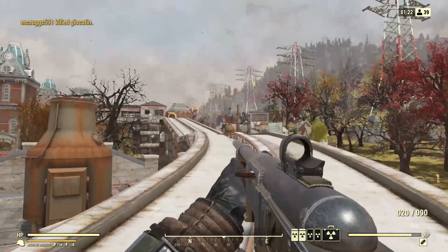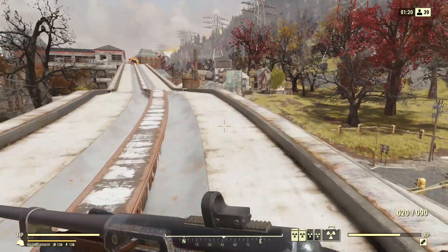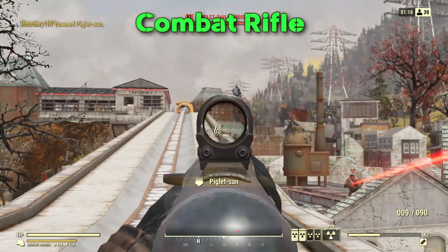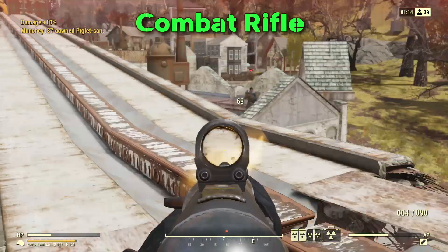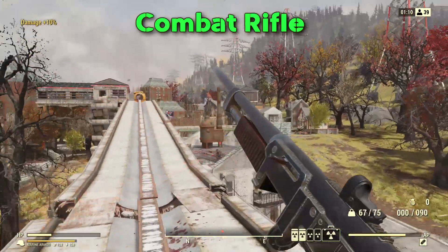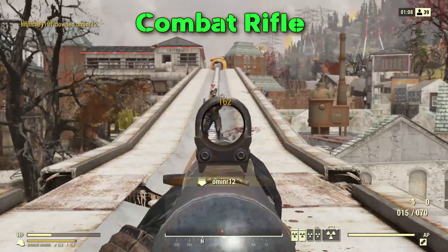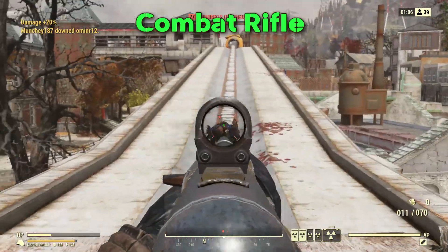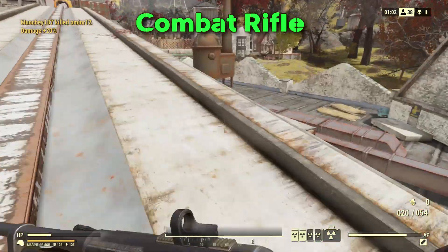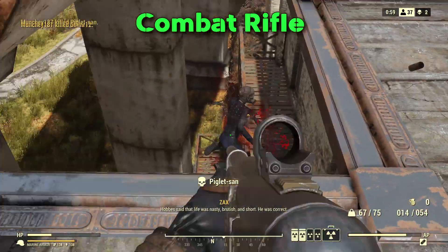Welcome back to the Madhouse everybody, Munch here bringing you a real fast and dirty breakdown for the combat rifle. A little disclosure: the first numbers you will see are with no perks, the second numbers you will see with perks such as Rifleman, Master Commando, and Bloody Mess. I got most of these numbers from a really awesome Reddit post which I'll be leaving in the comments below, but I did double check the numbers just to be sure.